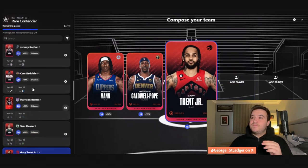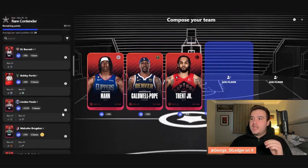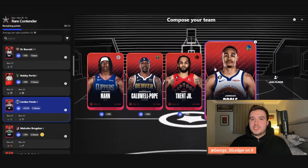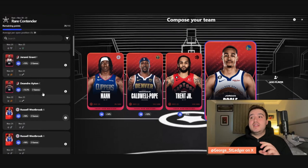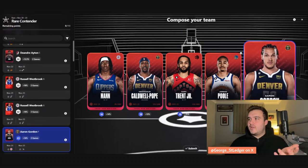Gary Trent Jr loves an injury, and with the back-to-back he probably won't play both — he's just injured all the time. That leaves me with 28 average for the last two spots. Jordan Poole again — I didn't trust him in champion but I trusted him in limited contender, and I'll do the same in rare contender. That leaves me with 31, and Aaron Gordon goes in again.